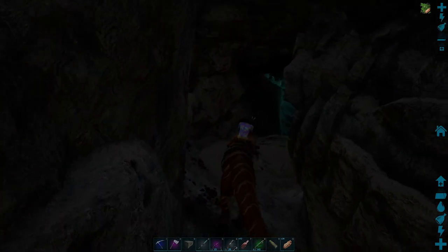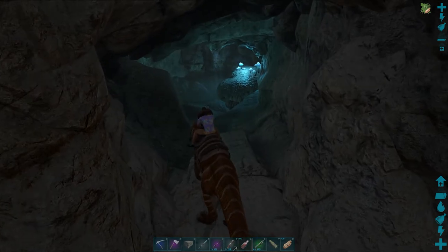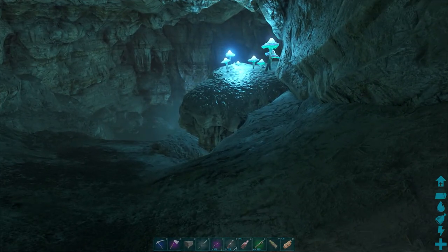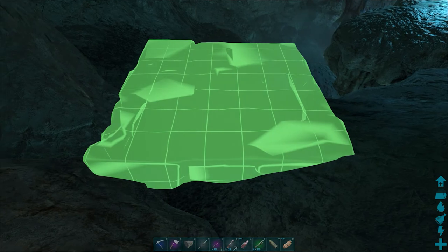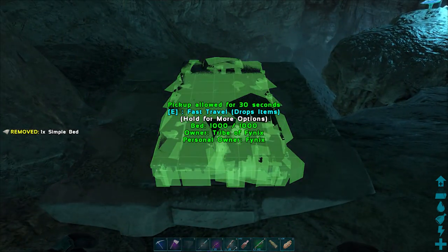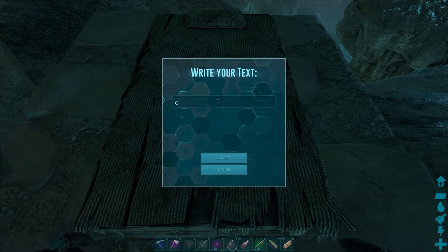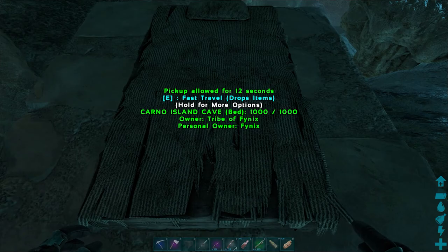Now, we can put a bed right out on the outside there, but I'm going to put the bed on the inside of the cave. It might mess with the spawn, but I don't really care. So let's put this up — put the Gamma up. We'll put a bed right here in the cave. We've got our block, not obstructed. Then put our bed down. Now let's name the bed... Carno Island Cave.